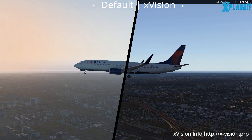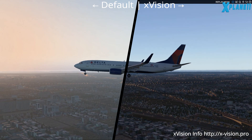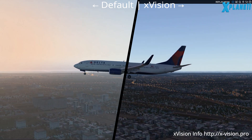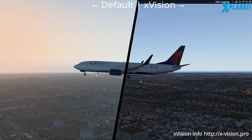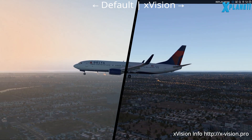Looking at the ground you can see the difference — it's a lot more clear on the right side.